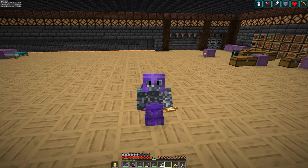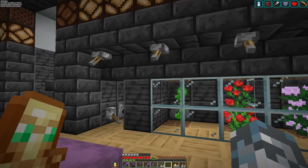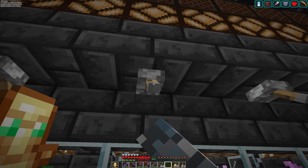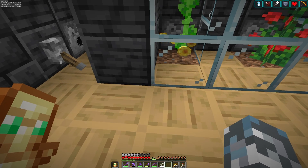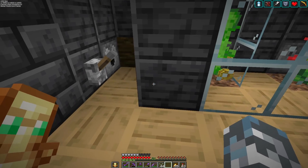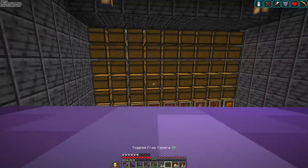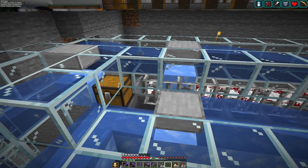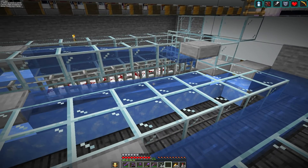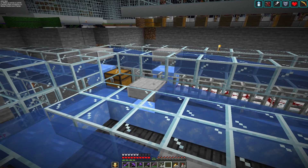Hello everyone, welcome back to the let's play series. Today we are going to be making a new farm. Just kidding - I made a temporary flower farm for the last episode because I needed to dye wool, so between episodes I decided to make it more permanent and automate it. Here you can see all of the drops from the flowers come in and get sorted, and anything that doesn't get picked up just keeps circling until it does. This is using the same hopper minecart trick that we used for the slime farm.